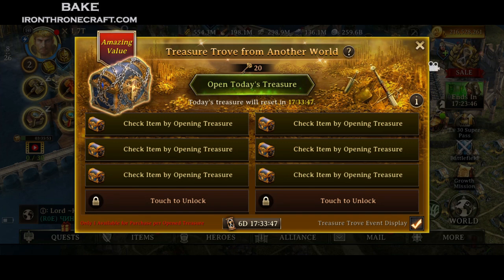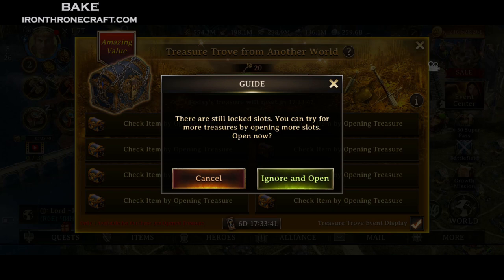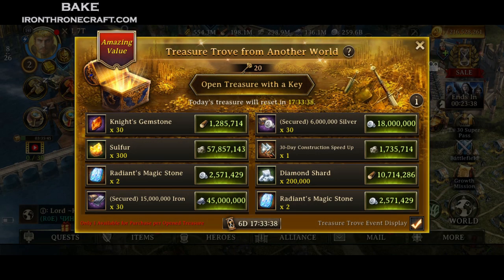First and foremost, you can get up to 8 slots on this thing. You click over on the right side of the screen to open it up. If you want to buy the packs to open up more slots, you have more chances at good things. If you don't, you can just go with the opening ones that are there already. Automatically, you get a free one in the mail, so make sure you check your mail. Once you have your slots open, hit the Open Treasure with the Key button up there.